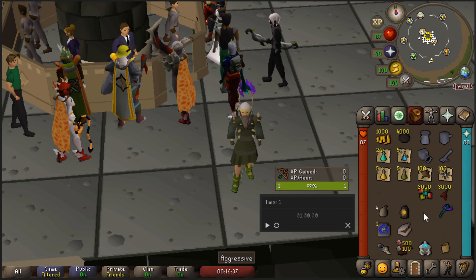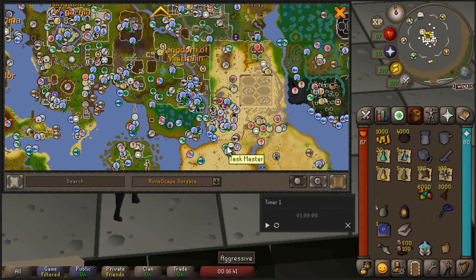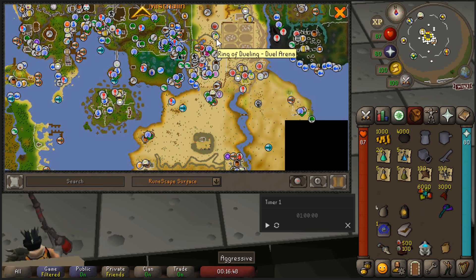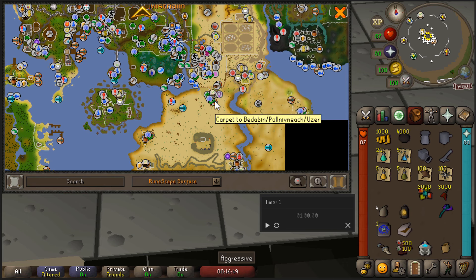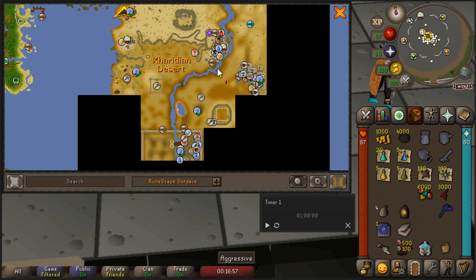Before we move on to the supplies, let me just show you the map. We will need to go all the way south. You can either teleport to the Dueling Arena and take the carpet to Pollnivneach at the Shanty Pass. I will just teleport myself outside my house in Pollnivneach and take the carpet to Sophanem. You could also teleport to Nardah with the teleport scroll or the amulet from the desert diaries, or use the fairy ring code DLQ and run to Sophanem.